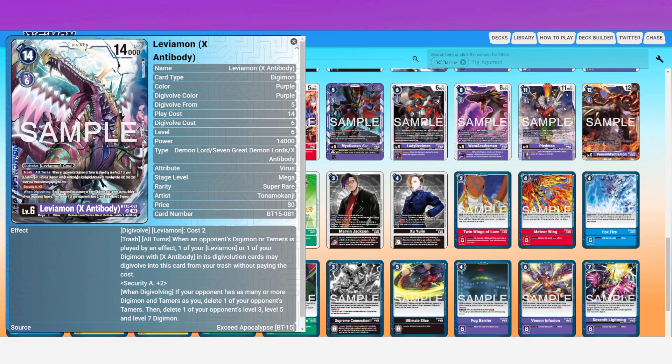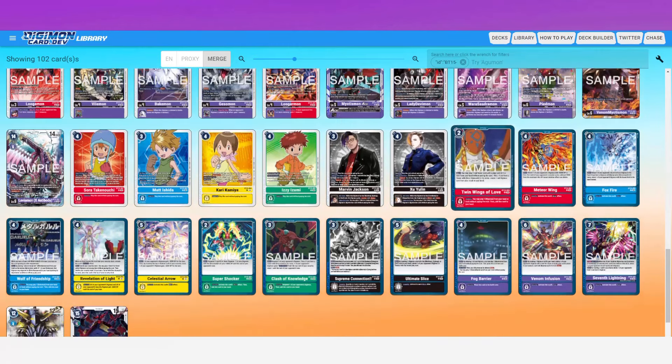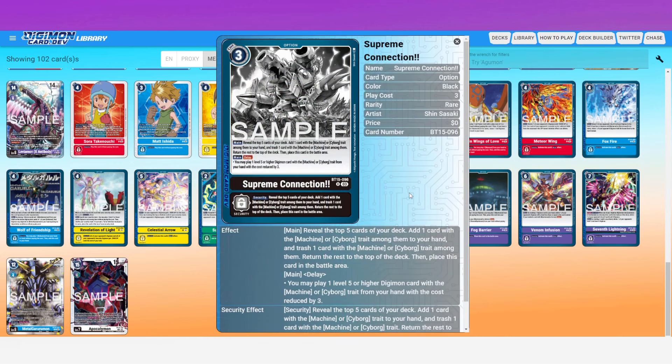Leviamon X Antibody is arguably the most powerful card in the set that's still going to be legal after the first of March. It's going to be an incredible deck and I'm very excited to see it in action. However, the card I want to talk about as my number one pick is probably one you wouldn't expect — and it's actually the card I've had the most conversations about. Multiple people have all brought this card up to me independently, and I completely agree.